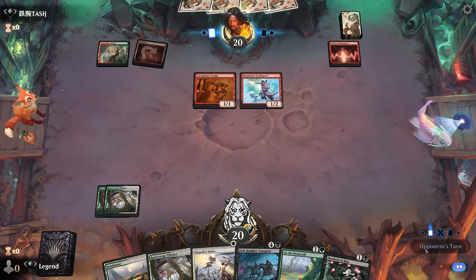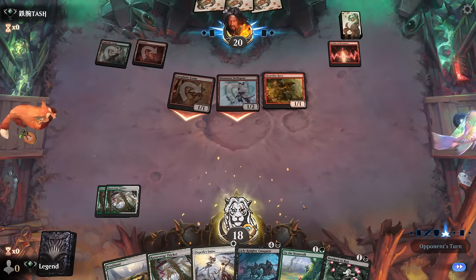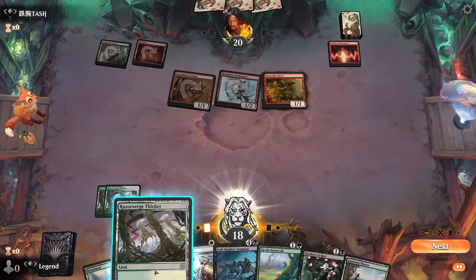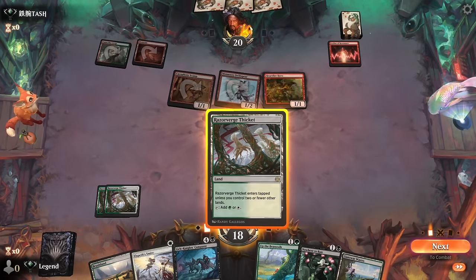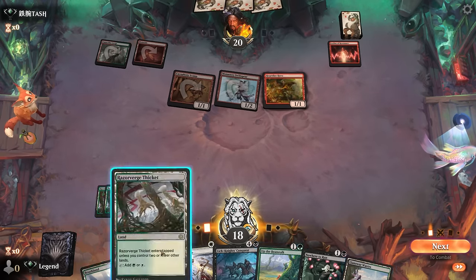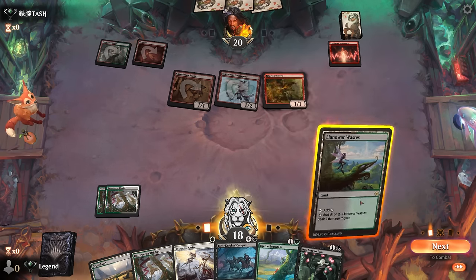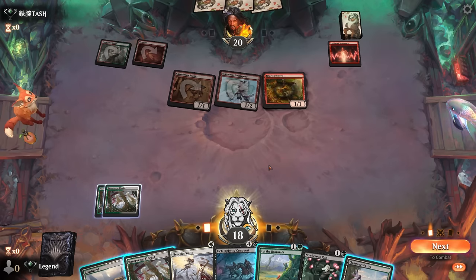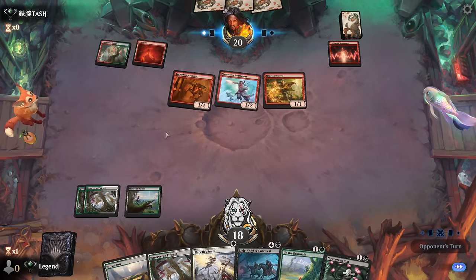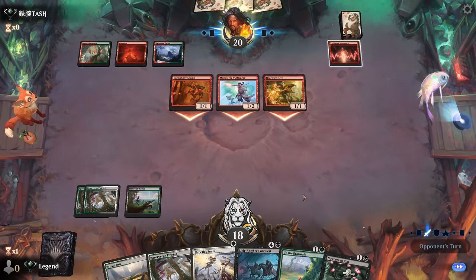Now they can start diversifying their pump spells and things get pretty tricky. I could keep up Nowhere to Run — it means I'll have a tapped land to deal with later, but I think it's still safer. Although if I keep up three mana, is the opponent going to go for it yet? There's also green mana to worry about, so preventing hexproof tricks from working could also be pretty important here.